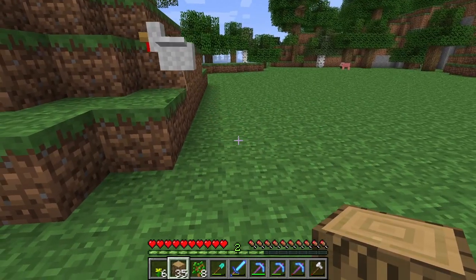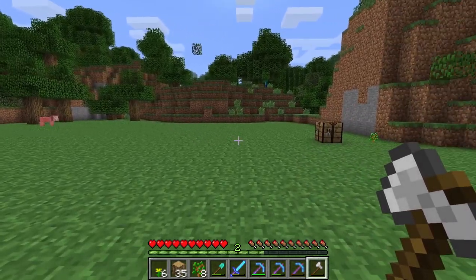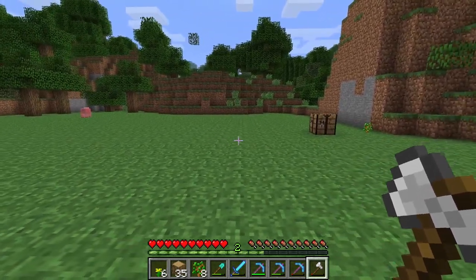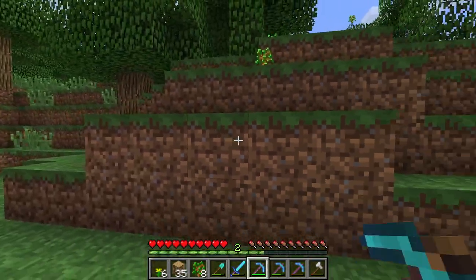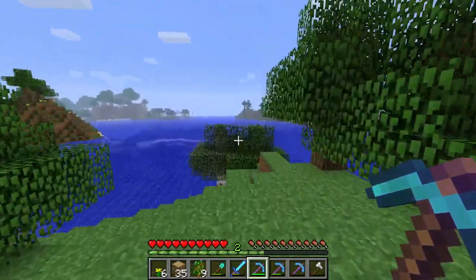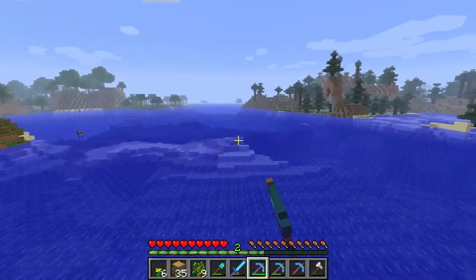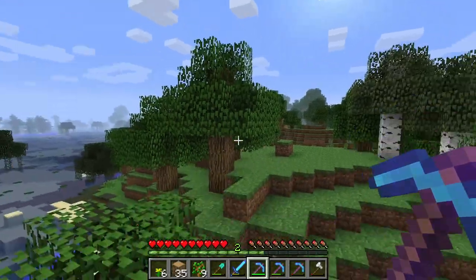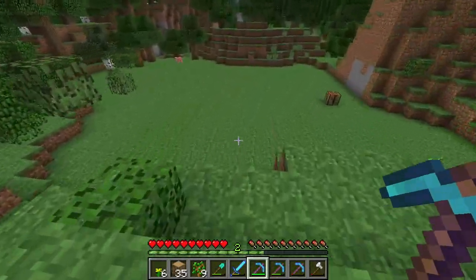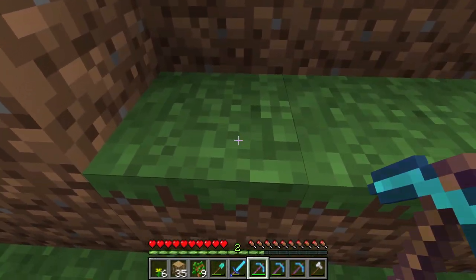Okay guys, so this is the area I've selected for the museum, or at least the entrance, which is where we're going to have some of our first unobtainables. This hill here is eventually going to go, but we're going to start with it in the way because we're going to have a big flat area with a nice view from there. It'll be a huge building with the grand entrance right here — humble beginnings. We're going to center it around this block here.